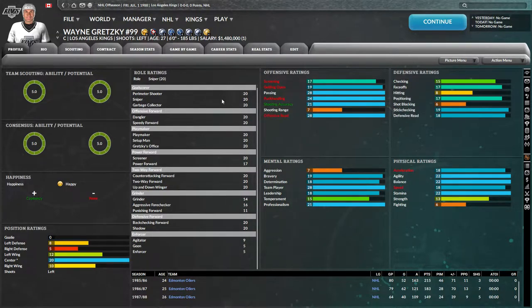Look at these insane ratings. Every role rating max is 20 — he's almost 20 in everything. 20 in goal scoring, 17 power forward which is still way above average. He's not great at grinder, but defensive forward is 20. He's not good at fighting, but who cares about that. 20 center. So much blue — more blue than I've ever seen.